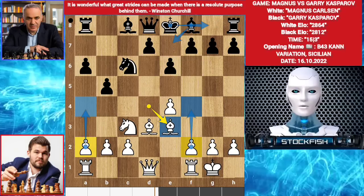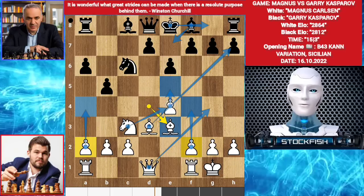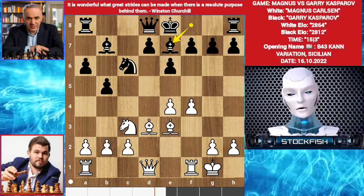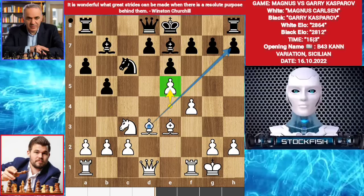Therefore queen g4 — he has very active bishops. E5, creating an outpost for the knight. Knight is a very tactical piece. Bishop e7. We have f4, he wants queen g4. Bishop e7. E5, opening up the diagonal for the bishop and creating an outpost for the knight. He played castle.